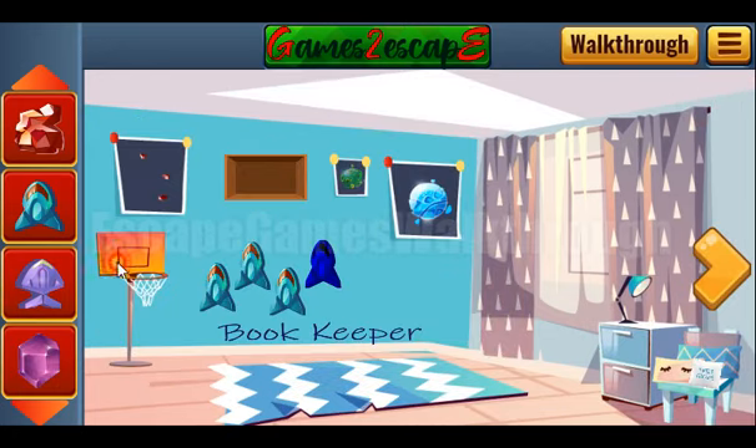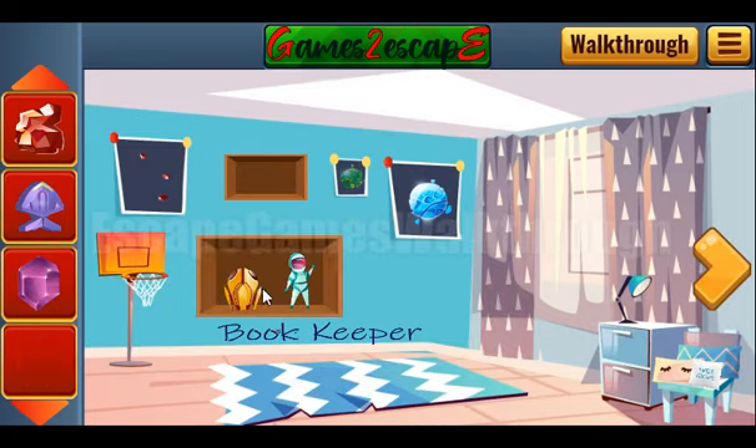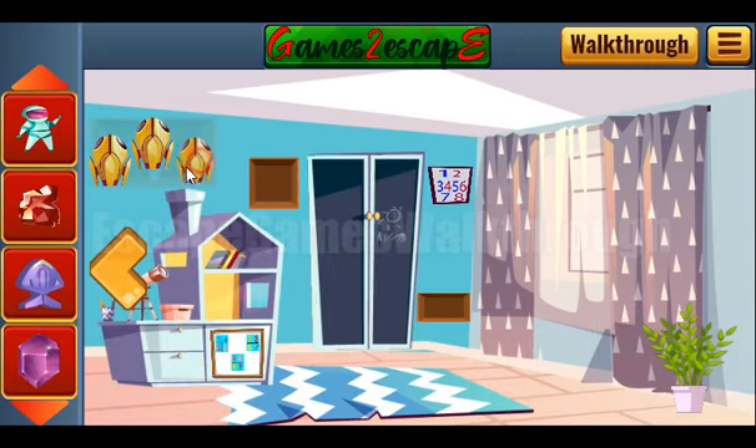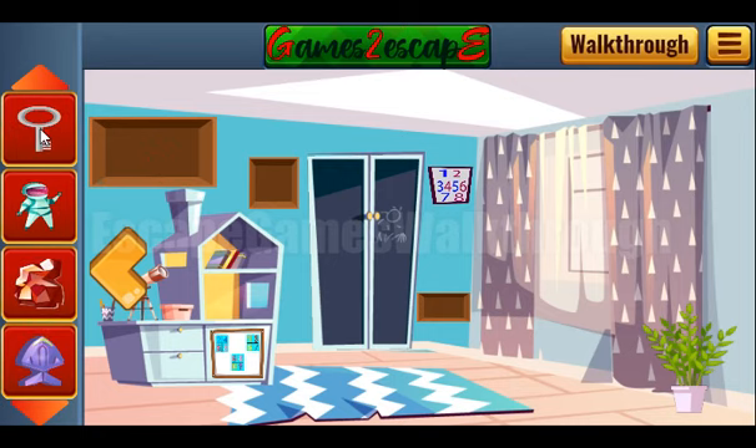Let's leave it here. We now have all four rockets to place here. Get the yellow spaceship, exchange it for the key, and go to the next room.